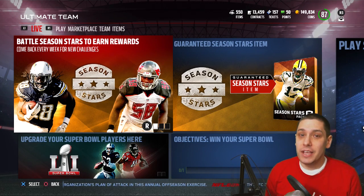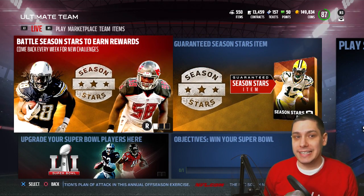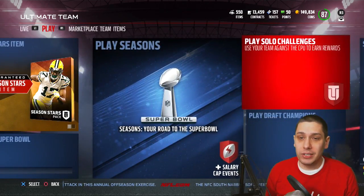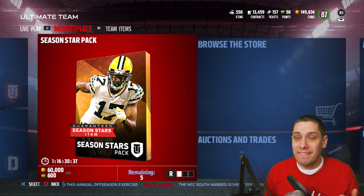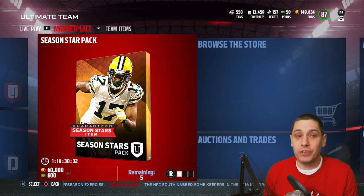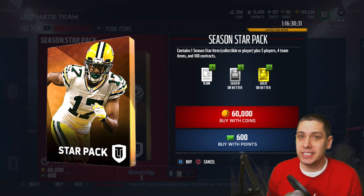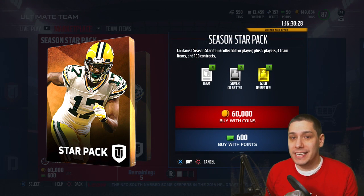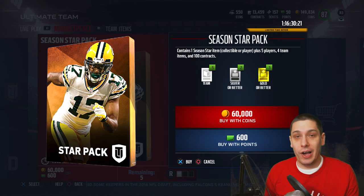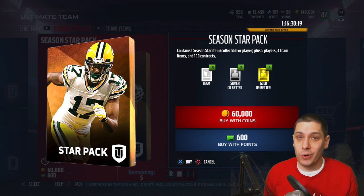Obviously, the first thing you're going to see when you log in is the new information right at the login page. And you are also going to see that you do have the potential of buying some of these Season Stars packs. If you go in and actually want to purchase a Season Star pack, what's guaranteed in them is one Season Star item. Now this can either be a collectible or a player, plus five other players, four team items, and 100 contracts. This is 60,000 coins.